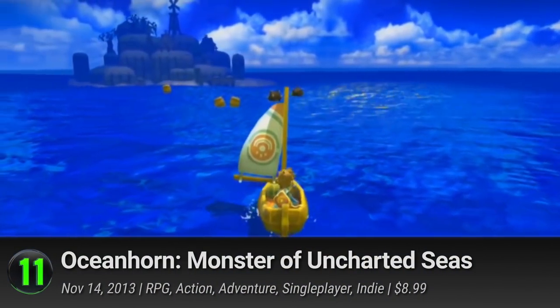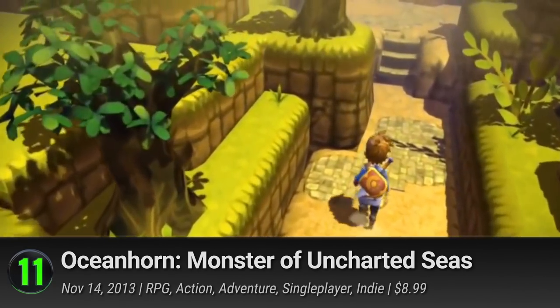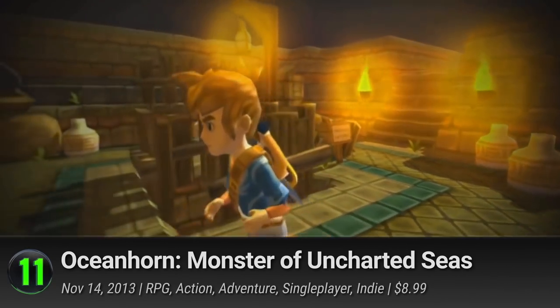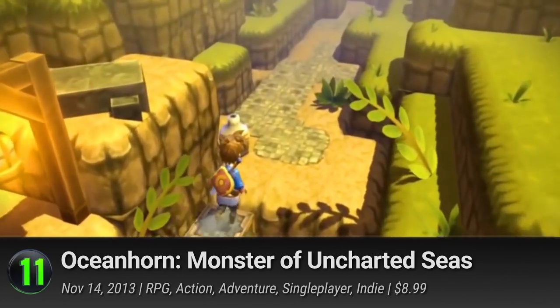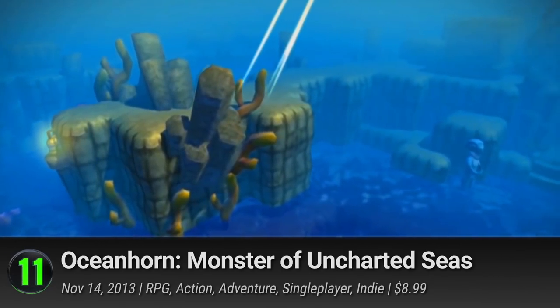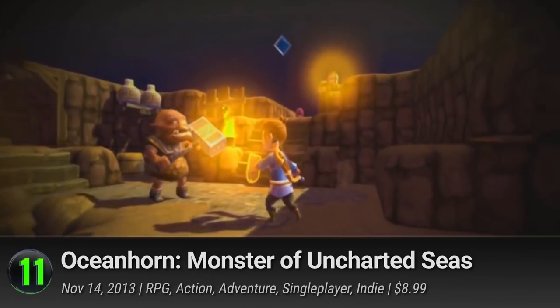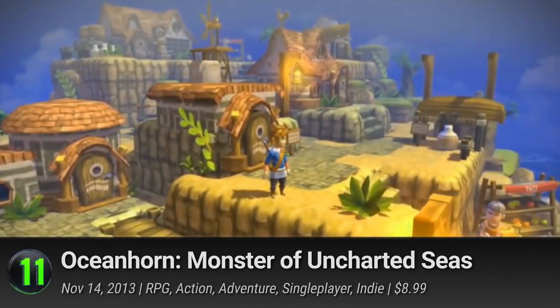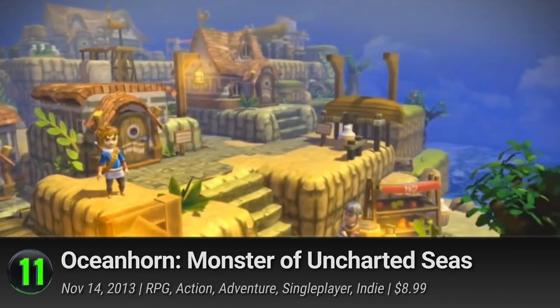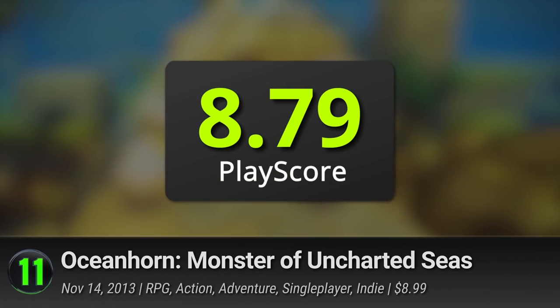11. Oceanhorn: Monster of Uncharted Seas. If anyone's looking for a worthy Zelda equivalent on mobile, then there's no better choice than this Oceanhorn title. It captures the Nintendo spirit in every way. With the score crafted by the industry's best composers, the vibrant 3D world is made even better. Defeat the ferocious Oceanhorn and become the legend of Arcadia. It has a PlayScore of 8.79.